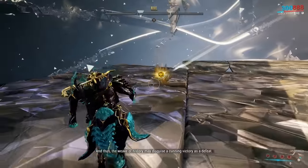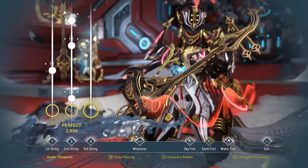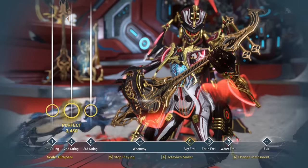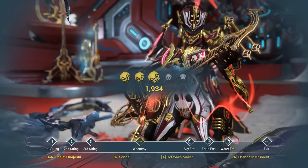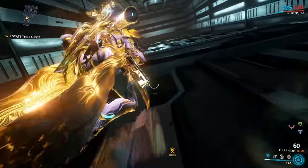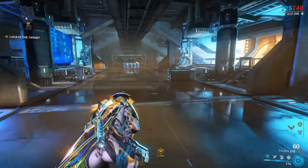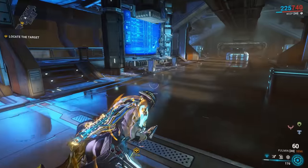If you purchase the Enter Nihil's Oubliette item but have already fought him in the past, you'll get a random Riven mod upon beating him instead of another Vitrica blueprint. The whammy effect on the Shawzin applies to the Clem rating section at the end of songs as well. If you climb up the elevator shaft at the start of some Jupiter missions, you'll find a secret room at the top — nothing special inside, but it's weird and obscure.